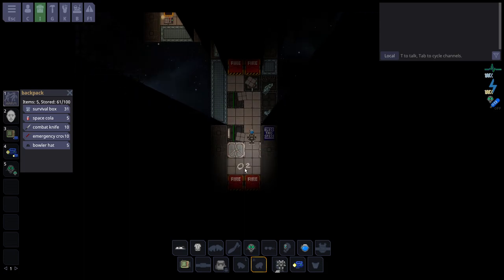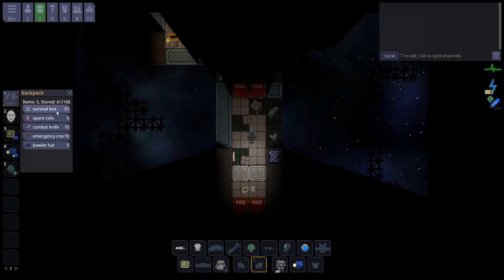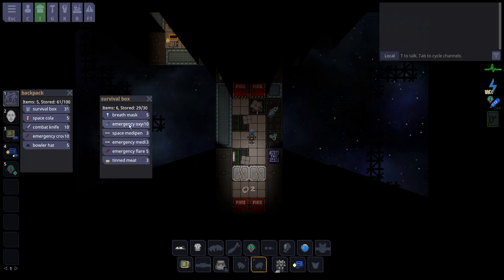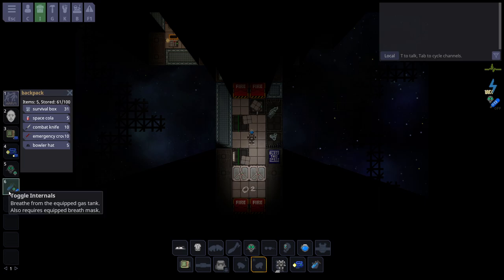Now we're able to go into the space room without taking pressure damage. But the sign warned us about O2 — as you can see by our gasping, we're suffocating. Don't panic. Every person starts with a survival box containing an emergency oxygen tank and a breath mask. You need to take your emergency oxygen tank and put it into your pocket slot or suit slot. Then come over here to the hotbar and toggle internals. You hear the breathing sound, the O2 meter goes away, and all the suffocation damage restores as you breathe.